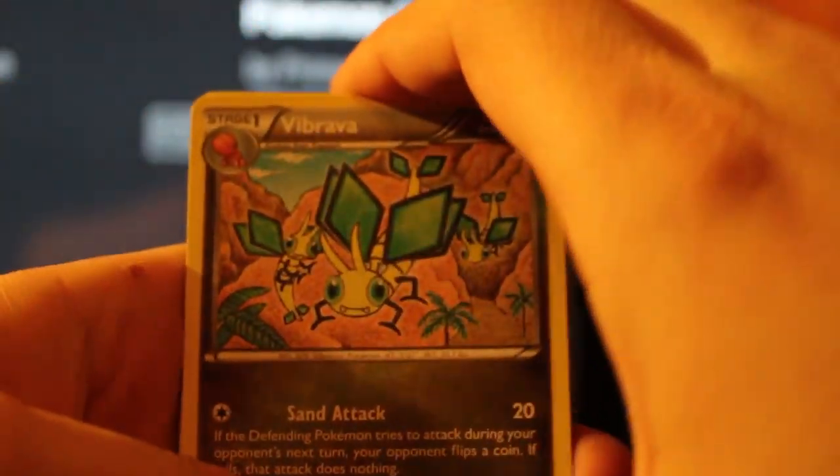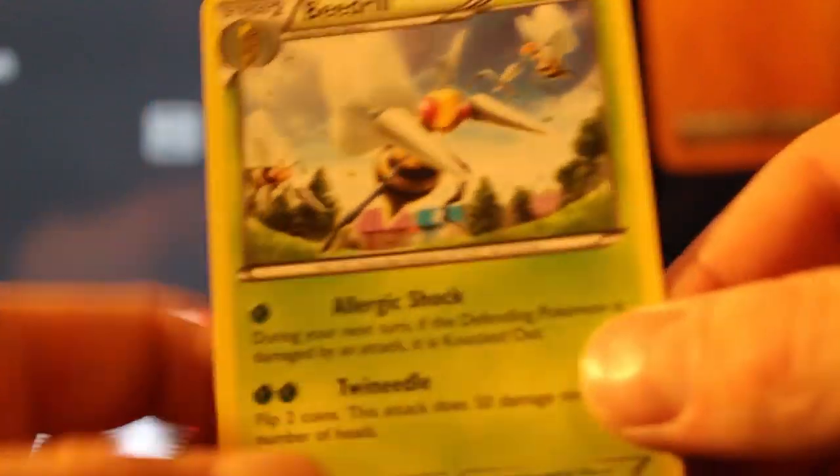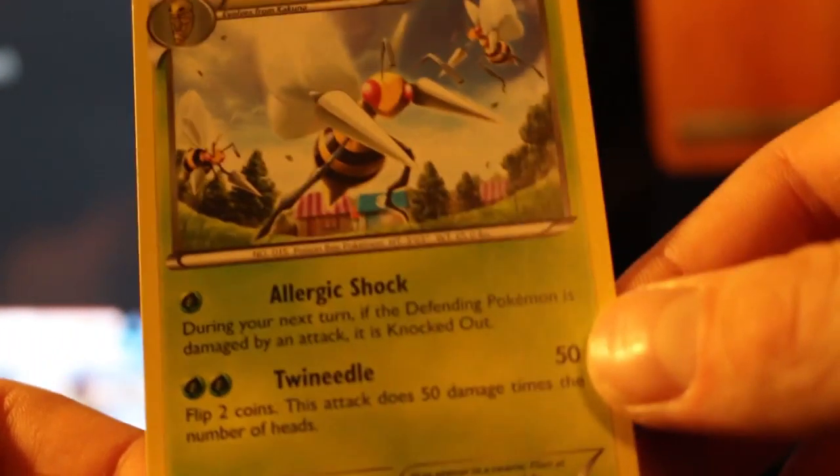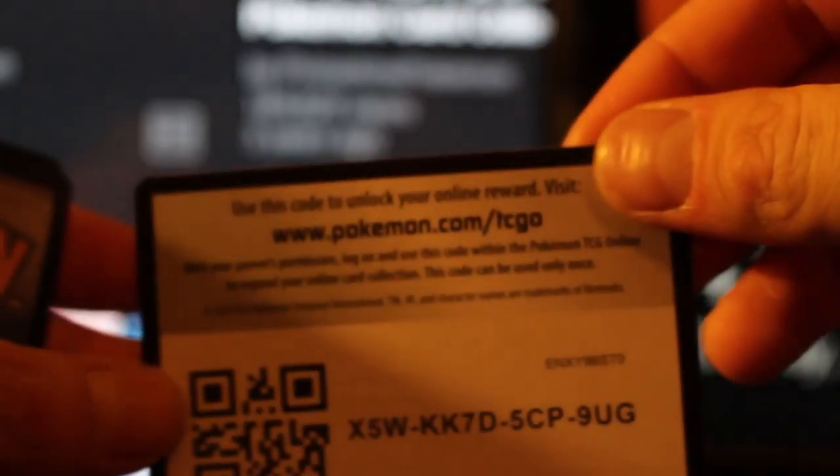So now we have XY Primal Clash. We've got Vibrava, Linoone, Kakuna, Rhyhorn, Vulpix, Trico, Zigzagoon, Barboach, Reverse Ludicolo, and a Beedrill. Beedrill has Allergic Shock — during your next turn, if the defending Pokemon is damaged by an attack, it is knocked out. That's actually decent. I like getting the reverse rares too, so it's nice to get that Reverse Ludicolo. You take what you can get.